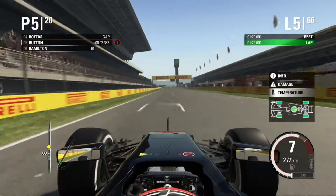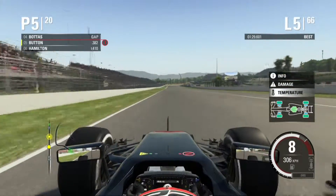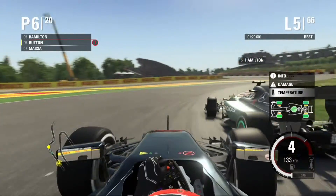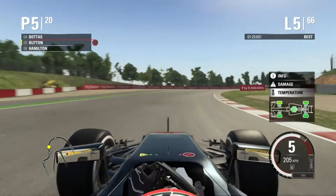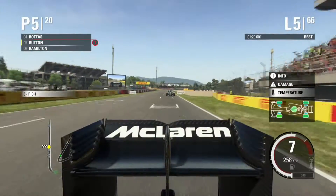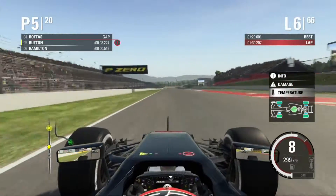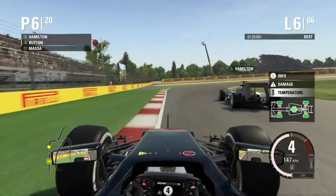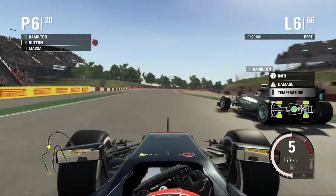But then on the main straight, Hamilton's behind us — and then he's not. The speed of the Mercedes is well past ours, although he's going really slowly and we kind of sneak by him again, maintaining P5. Although on the next lap on the main straight, this time we don't have enough to sneak by and he stays ahead of us.